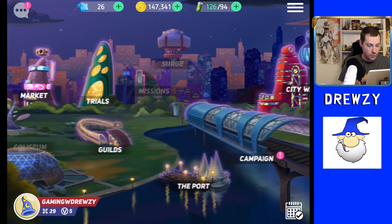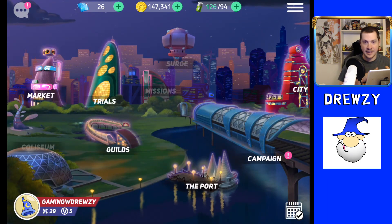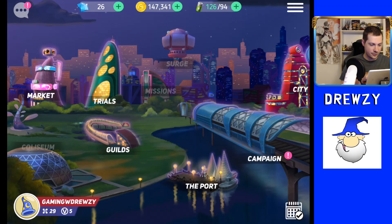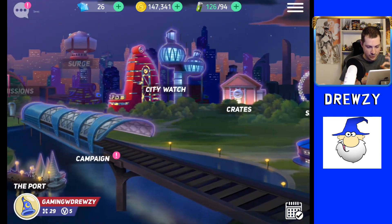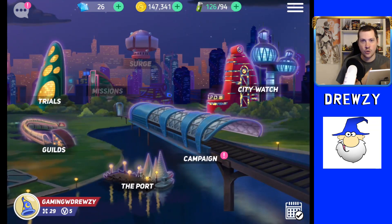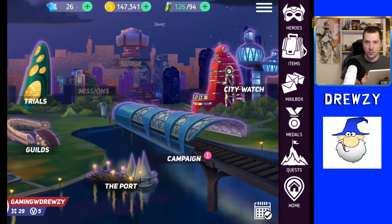This is the home screen. There's a lot going on — anything grayed out like the coliseum and mission surge means I'm not at the right level to unlock those yet. The market, trials, guild, port, campaign, city watch, crates, sign-in, arena, and rankings are all currently available. The multi-dash icon will take you to the home screen and pull up all your main options and functions within the game.